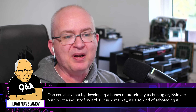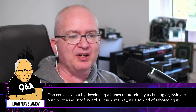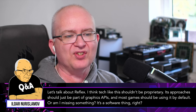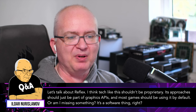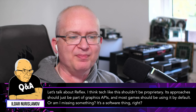One could say that by developing a bunch of proprietary technologies, NVIDIA is pushing the industry forward, but in some ways it's also kind of sabotaging it. Let's talk about Reflex. I think tech like this shouldn't be proprietary. Its approaches should just be part of graphics APIs, and most games should be using it by default. Or am I missing something?